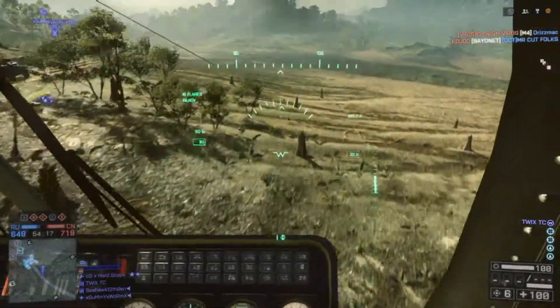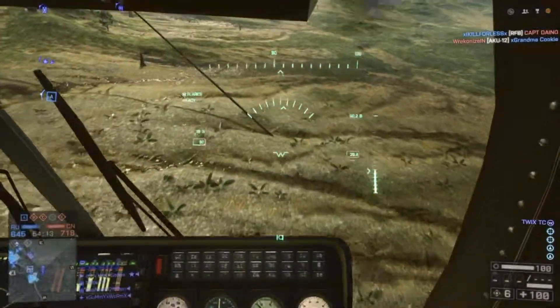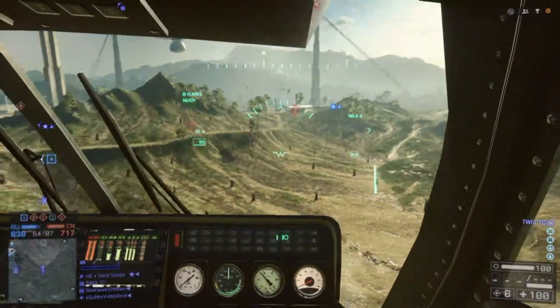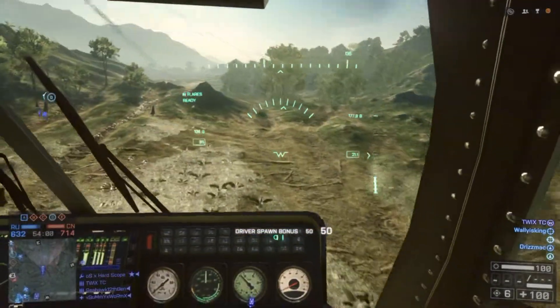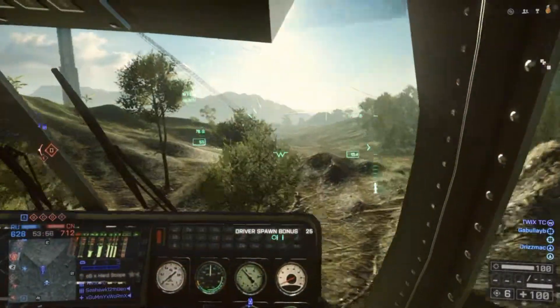Hey, what's up guys, Mr. Thunder A here bringing you another easter egg in Battlefield 4. This one is on Rogue Transmission — the side that deploys closest to A. You're just gonna head to the right, and over here by the hills you're gonna see a goat in some sort of trap.